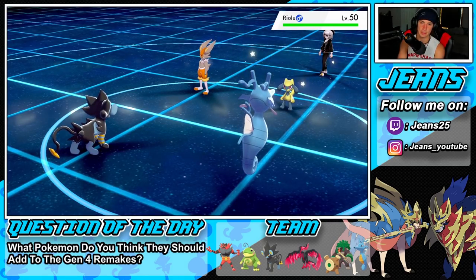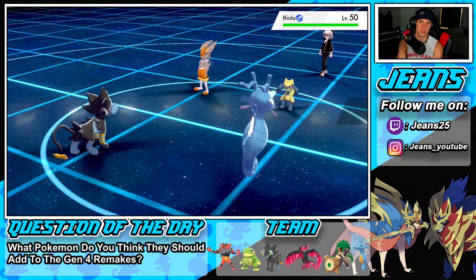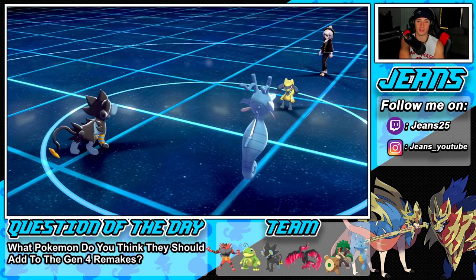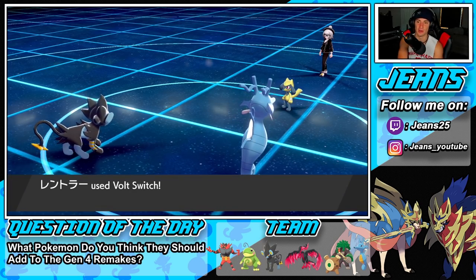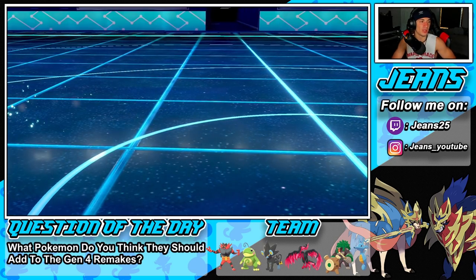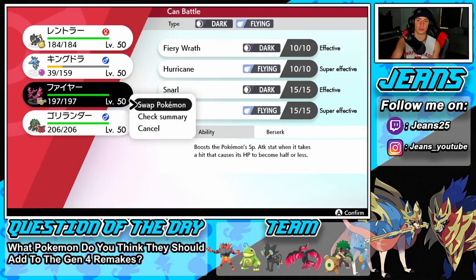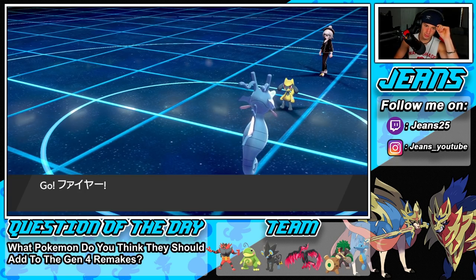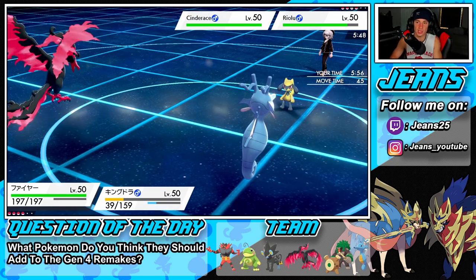I'm going to swap back in for a Flying move. I think Fiery Wrath or Air Slash could be the play. Draco Meteor might be a little better since we're going down soon and it's bigger STAB damage. Vacuum Wave comes out — Kingdra goes down from the Bounce, and Air Slash pops through. I'll get off an Intimidate next turn.